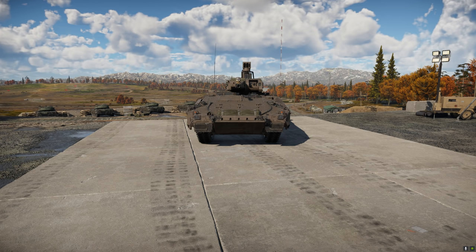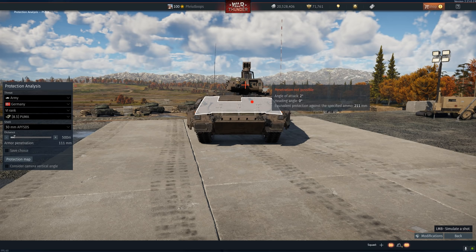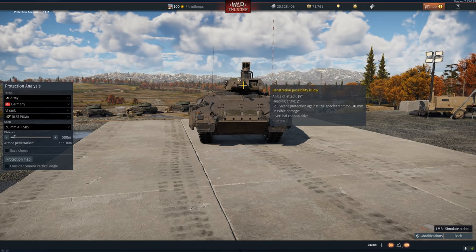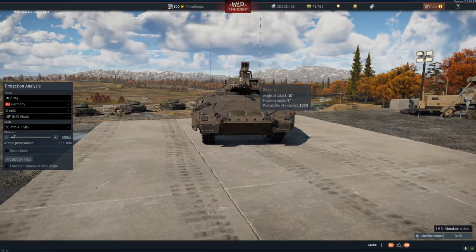Let's just look at this thing's armor real quick. Here is the 30 millimeter APFSDS. As you can see, sure, you can take out my engine, but you can't take down my crew from the front. If you're a light tank and you see this thing, you should instantly go for the gun. This gun's pretty well-protected and hard to hit because it's small. This thing is crazy.